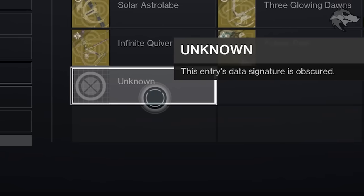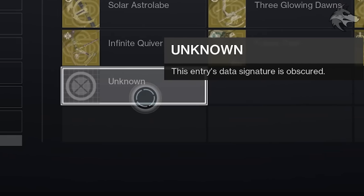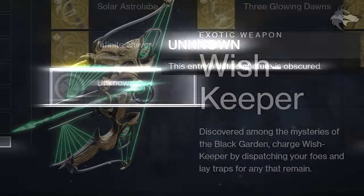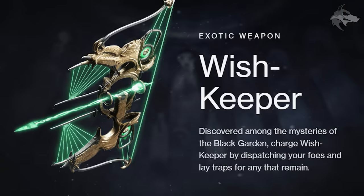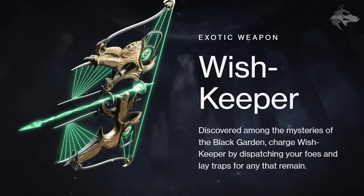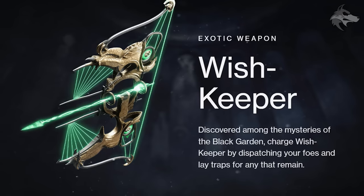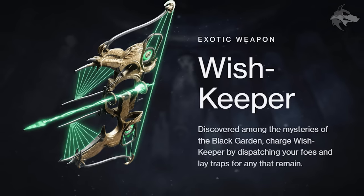In terms of other exotics, there's not a whole lot visible in collections right now. We can see there's going to be an ornament for the new exotic bow, which was revealed in the trailer. The bow is called Wishkeeper — it's discovered among the mysteries of the Black Garden. Charge Wishkeeper by dispatching your foes and lay traps for any that remained. Presumably that will be an exotic quest weapon we'll pick up later in the season.